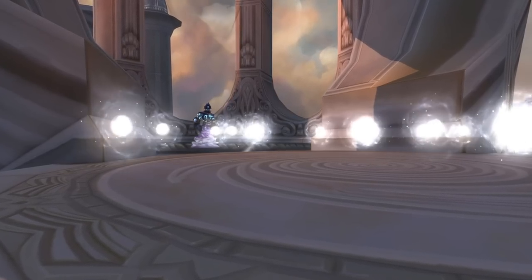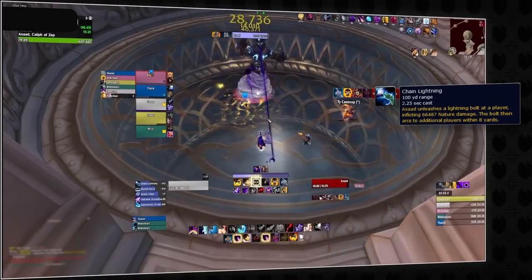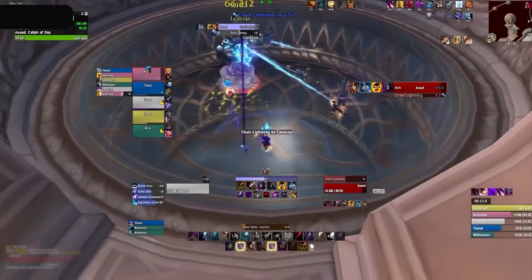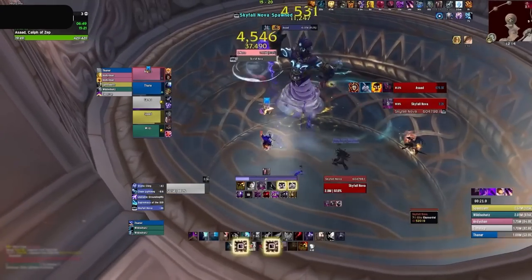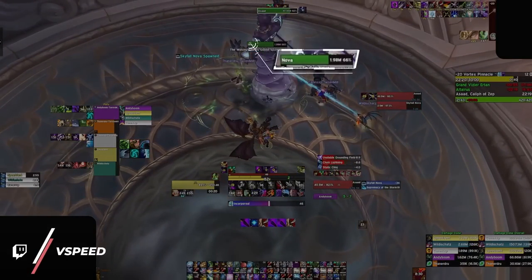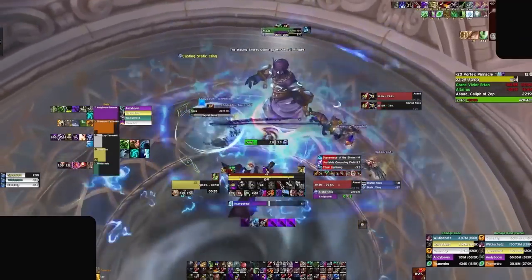Rounding out our numbers-difficult fights, let's head to Vortex Pinnacle, where we have an intense throughput check for both DPS and healers. The last boss in this dungeon can be a nightmare of overlapping mechanics, the first being Chain Lightning — this spell is cast on a single target and bounces to nearby players within a circular radius. When the fight starts, the group should preemptively spread out around the boss so players don't have to move far when Chain Lightning is cast. Shortly after, the boss will summon a Skyfall Nova, which everyone should treat like the Rot Burst totems from Brackenhide Hollow. This is our DPS check — we need to kill these novas quickly to avoid getting overwhelmed by AoE damage.